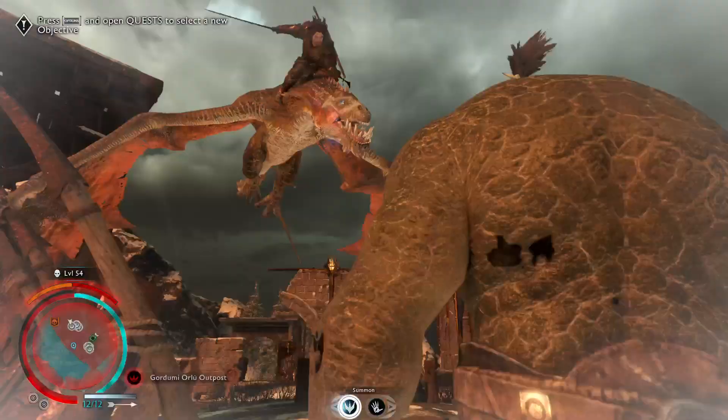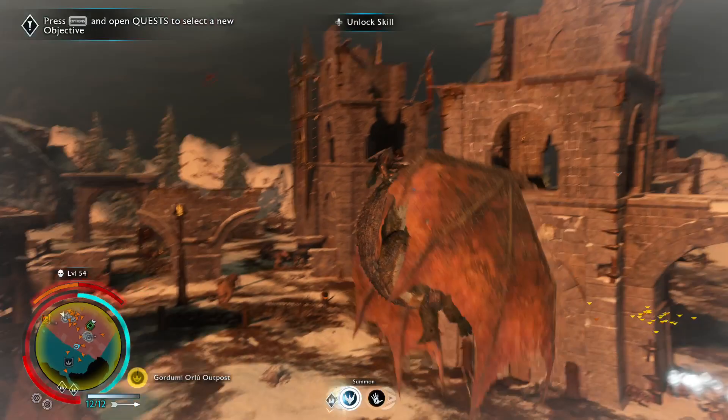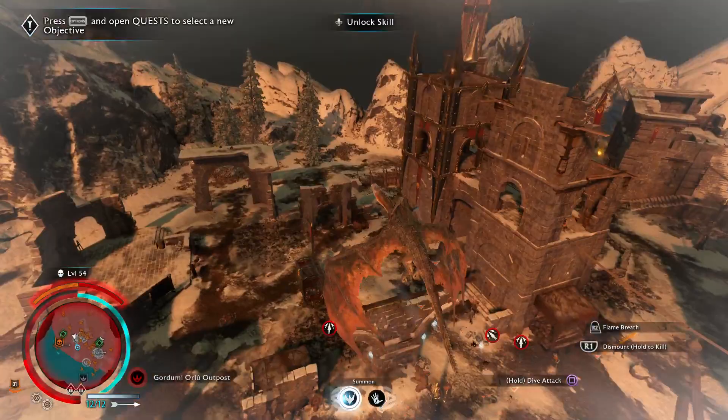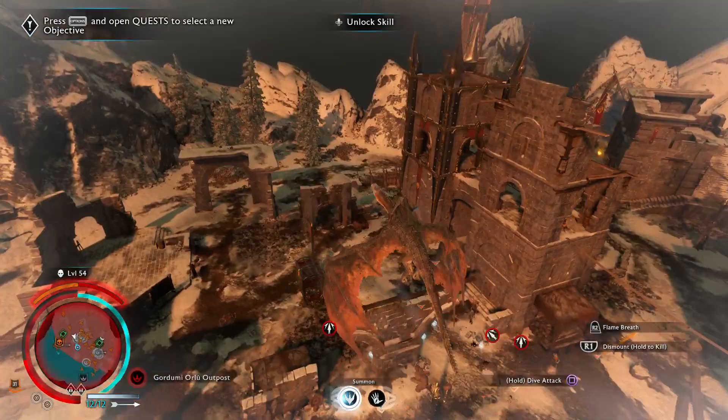Dismount from your drake, go down there, pick all of the stuff up, then get back up and keep killing. You can always heal your drake by grabbing ologs, caragors, and Uruks and eating them. This is pretty much an infinite farm — the best and fastest one for gems and Mirian. If this video helped you, please consider leaving a like and subscribing to our channel. We will definitely have much more useful tips and tricks, not just for this game but for other games too.